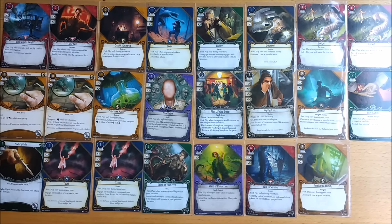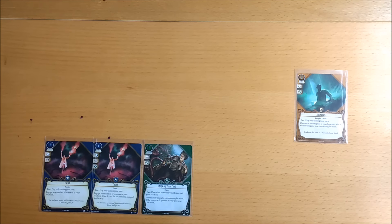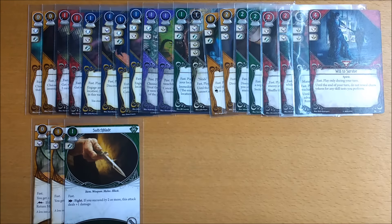These are all 23 cards currently available which have the FAST keyword. You will find 18 of them in the Core box, 4 of them in the main Dunwich Legacy box, and one of them is a promo card that comes with Marie Lambeau. 20 of these fast cards are event cards and 3 are asset cards.